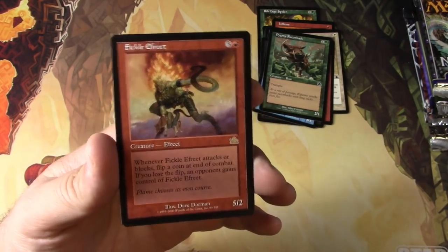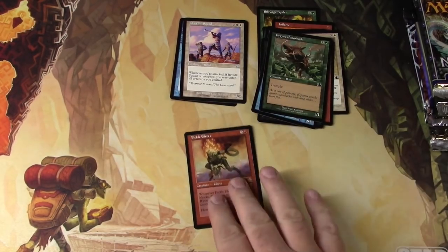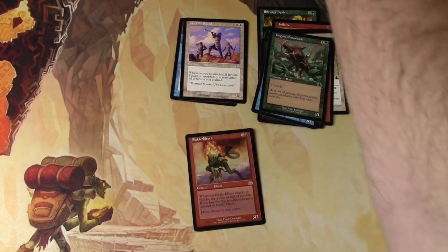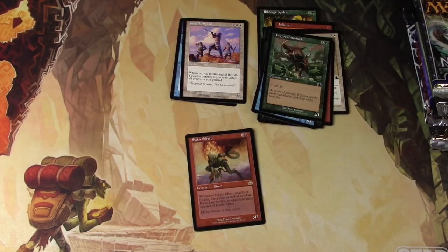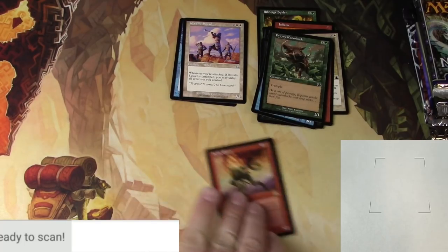So Efreets apparently — flipping coins is kind of their thing, leaving their whims up to chance. As I often do, I'll set up the scanner here and scan the rare to see if that was worth anything. More than likely it's not going to be. Let me set it here and get ready to scan the Fickle Efreet.